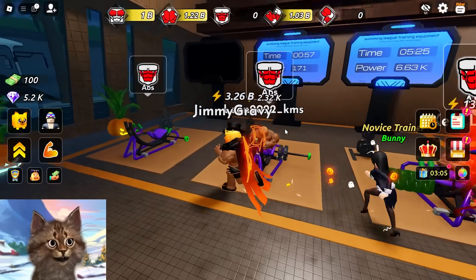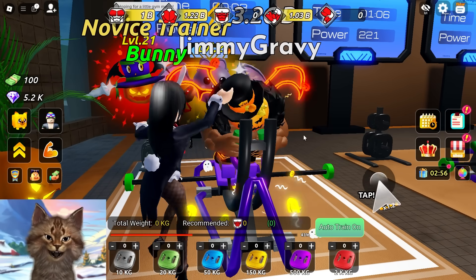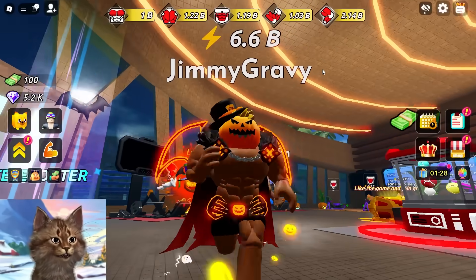Time to train our abs. The last thing is legs - I hate leg day. But first let's do abs and then we'll do the worst one last. My character enjoyed leg day so much that I went to two billion on legs. Now it's time to prove our worth - let's see how fast we are.